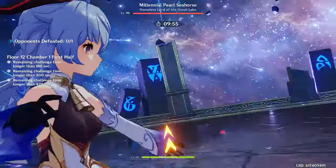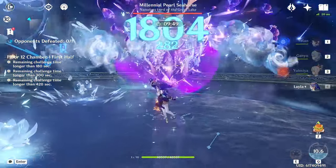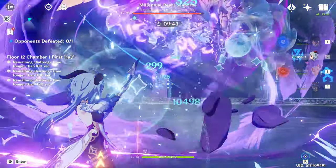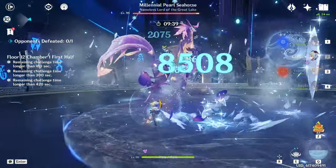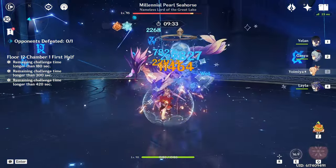Let's get it started up. We're just going to use Yeelon here early to build Ganyu back her energy. We're not even going to use Yoimiya for this first part — we're just going to break its shield. Easy peasy. And now we go — go Yoimiya, attack!